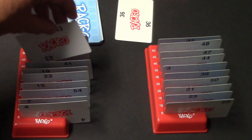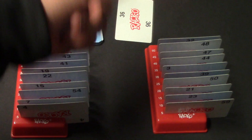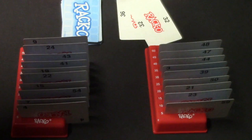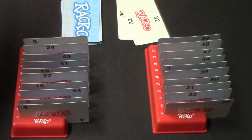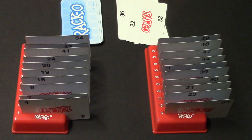Player two decides to pass on the discard and draws a 49, which is a pretty good card, so he goes ahead and replaces a card with it. He does not have to use the drawn card — if it's a card he doesn't want, he can simply discard it. Once you are able to get all the cards in numerical order, you call out Racco. This would be an example of a Racco — all the cards are in numerical order.